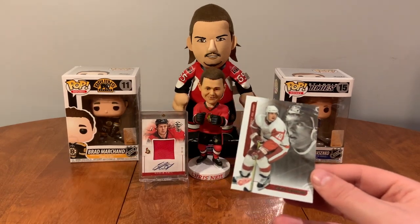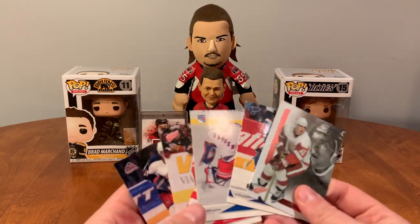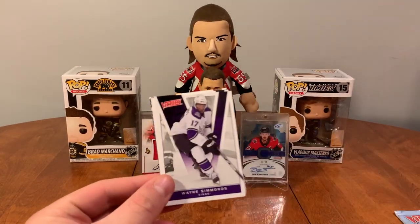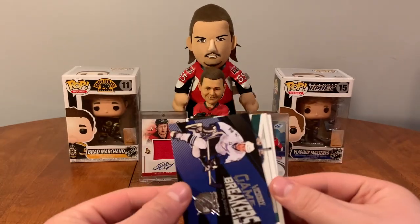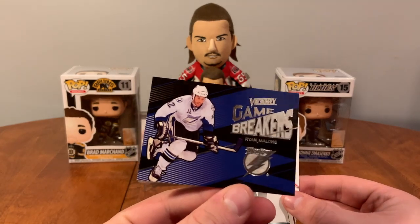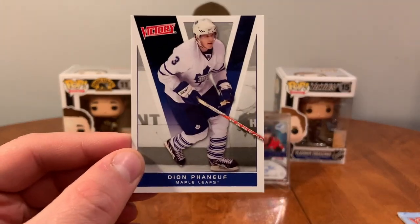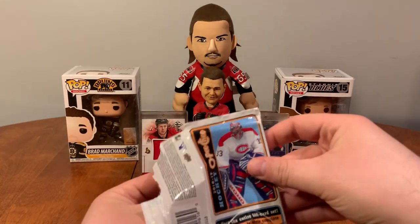Alright, just a repack from the Toronto Star — cool. About one pack of 10-11 Victory: Wayne Simmons, Burrows, Game Breakers of Ryan Malone, Havlat, Krejci, Dion Phaneuf. Next I've got six packs here of 18-19 Upper Deck O-Pee-Chee.